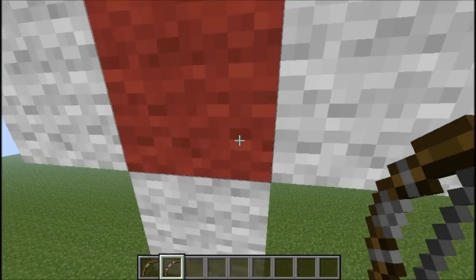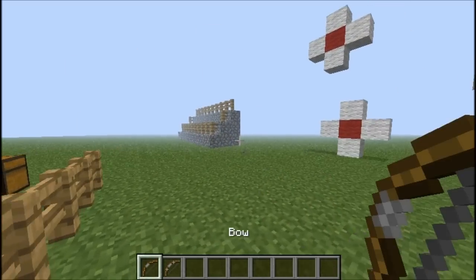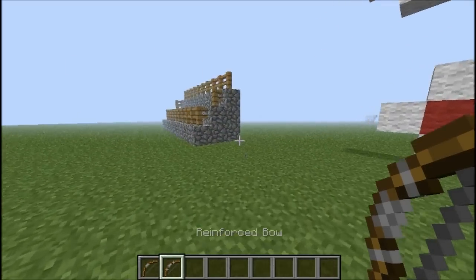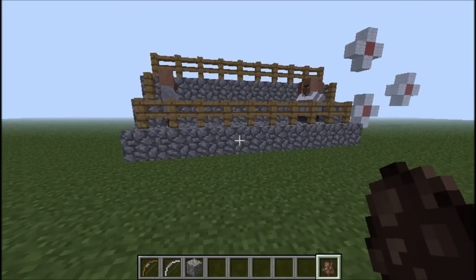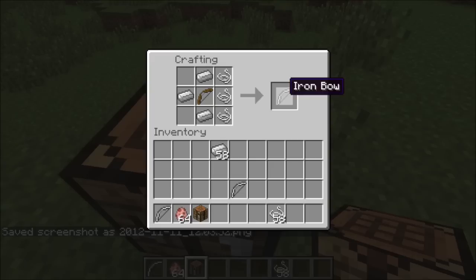First up is the reinforced bow — it's the same type of bow as the classic one, except it's more durable. There's no extra damage or anything like that, just increased durability. There should be a crafting recipe picture on screen for each bow if I remember to edit it in.